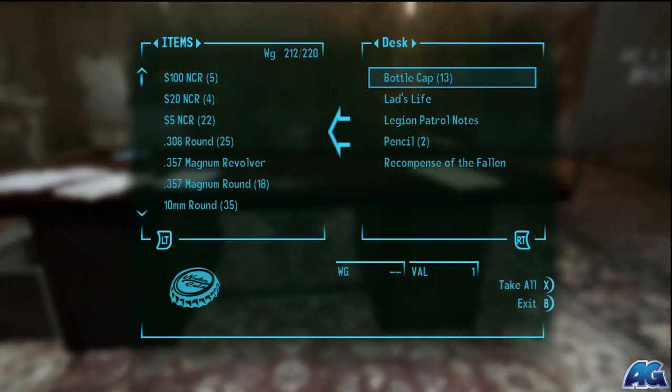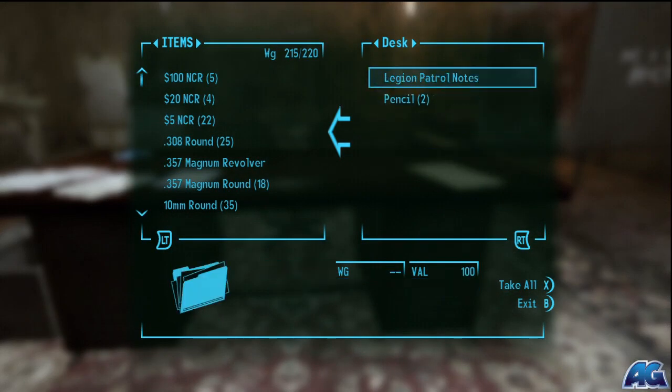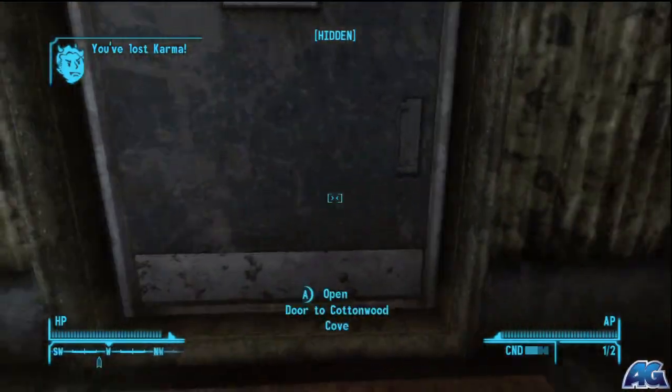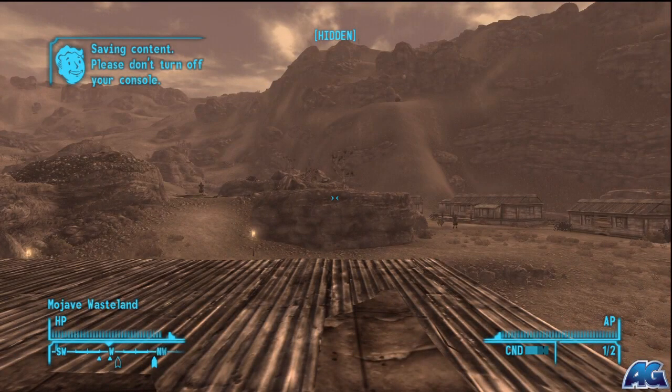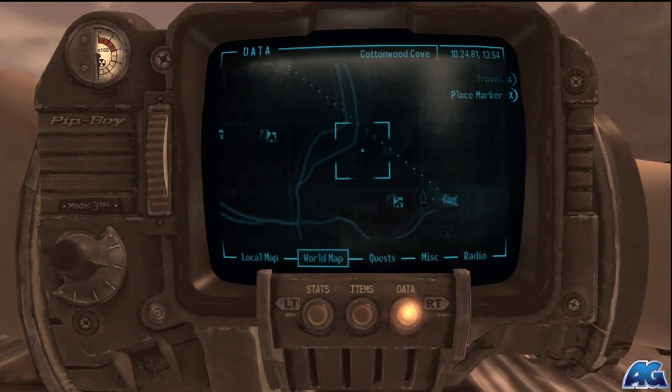Now there's lots of goodies to steal here. There's a couple guns on the first floor, there's some skill magazines you can pick up, but right now I'm just here for the weapon. So once you get it, there you go. If you've chosen melee and unarmed combat, this is gonna be a good weapon for you.